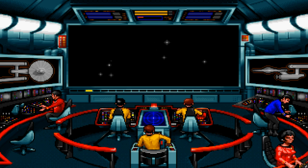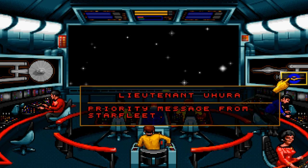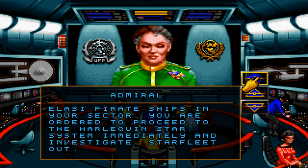Another fine mess. Oh yes, this is a great mission. Priority message from Starfleet, on screen, Lieutenant. We have reports of an undetermined number of Elasi pirate ships in your sector. You are ordered to proceed to the Harlequin star system immediately and investigate. Starfleet out.